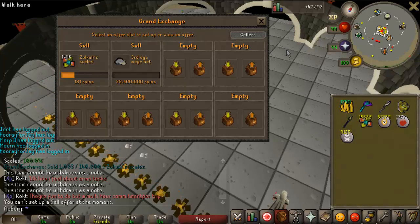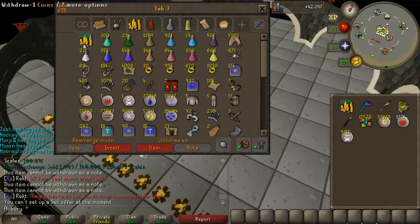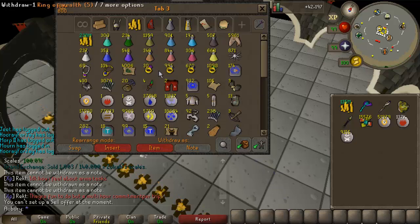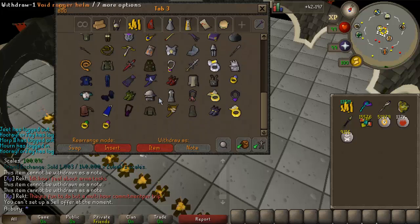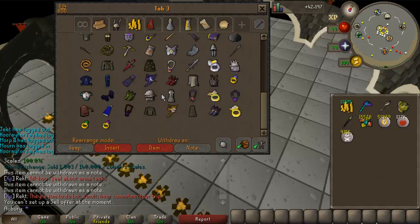That's close to 200 million going into my bank, bumping my cash stack up to about 440 million — over halfway to Ely. And if I sell the arcane too, I'll have well over 500 million cash, which brings me even closer. I should be able to get Ely within the next one to two months.